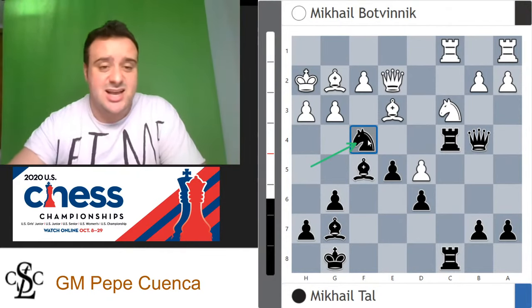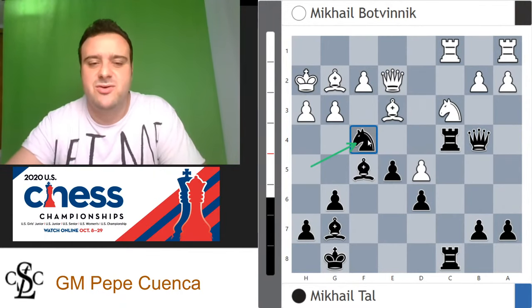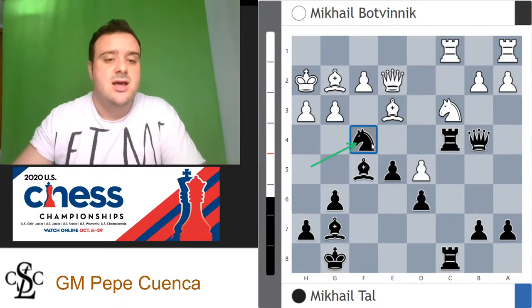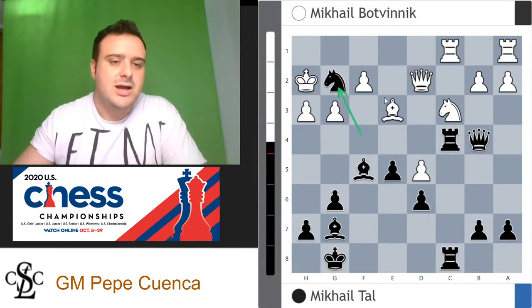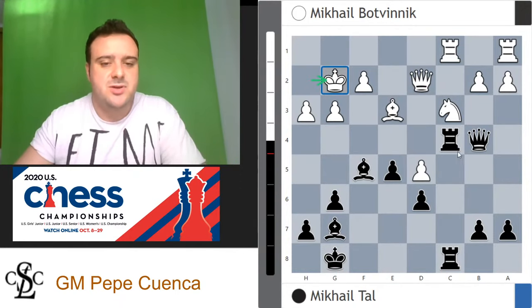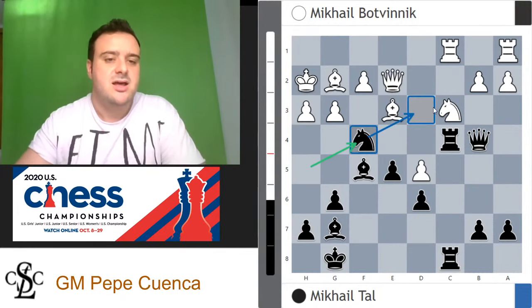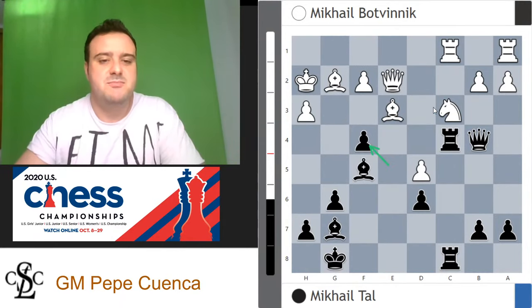White has to accept the challenge. Otherwise, black can play knight d3 whenever the queen moves, or even knight takes e2 — and now white has lost this important bishop on g2. With the bishop pair, the king's safety compromised, and counterplay on c5, this is just very good for black. That's why white is forced to take on f4, and Botvinnik takes f4. Now what do you want to play? There are many subtleties in this position.